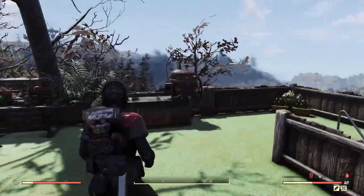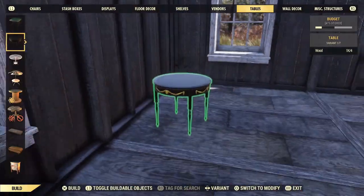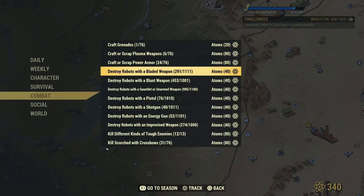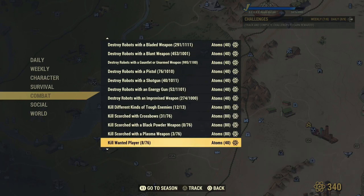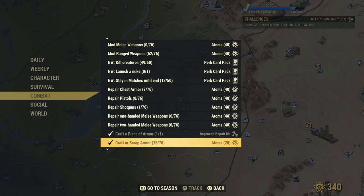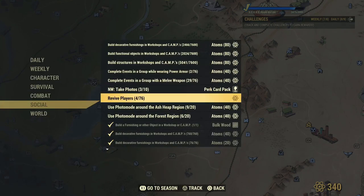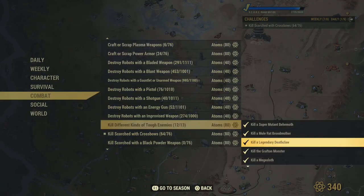Ever since we got the Fallout 76 Seasons update, these challenge rewards have been swapped out for score. Now the only free Atom we get is from doing the default challenges in the game, like mod so many weapons, play so many camps, or play the game for a certain amount of hours. The problem is half of these challenges are bugged — you sometimes complete them but get no reward, or you do what it asks and it won't complete and just stays there unticked. A perfect example is the challenge Kill the Scorch Beast Queen.